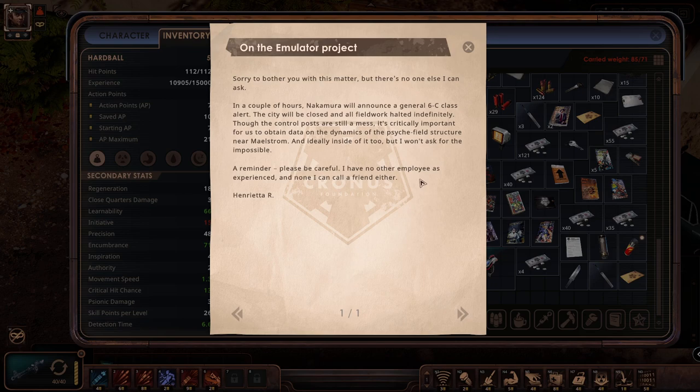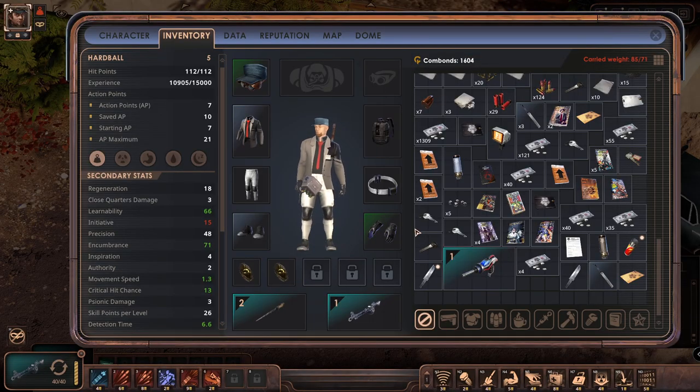On the Emulator Project: 'Sorry to bother you with this matter, but there is no one else I can ask. In a couple of hours Nakamura will announce a general 6C class alert - the city will be closed and all field work called off indefinitely. Now the control posts are still a mess. It's critically important for us to obtain data on the dynamics of the psyche field structure near maelstrom, and ideally inside of it too. Please be careful - I have no other employee with experience, and none I can call a friend either. Henrietta R.' She had a very manly voice, right.